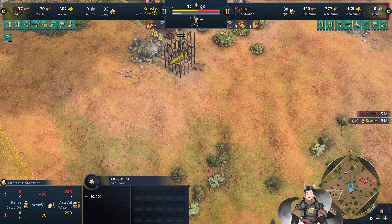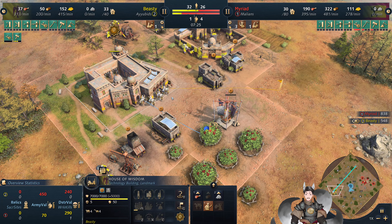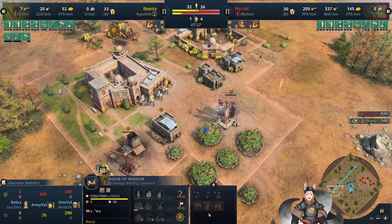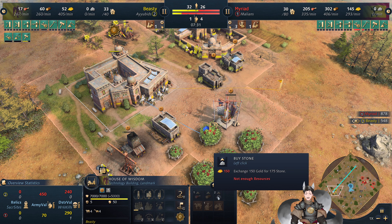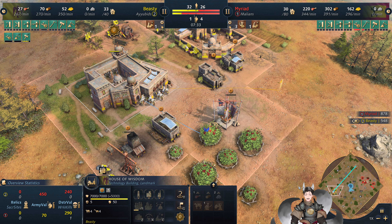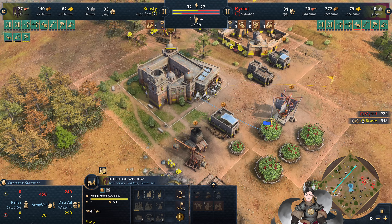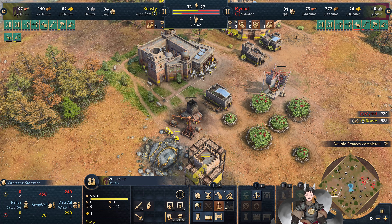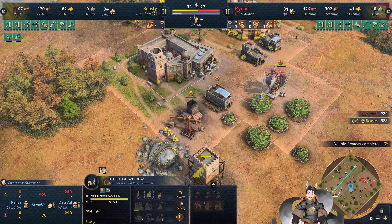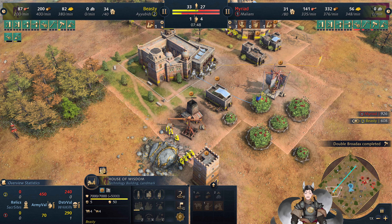I don't really know all the exact interactions until I have a question about them. Another round of trade — you can get stone. 175 stone for a trade, so if you get two of them like this, you get 350, which is enough for a town center, right? So if you get lucky, two stone trades will give you a quick town center.